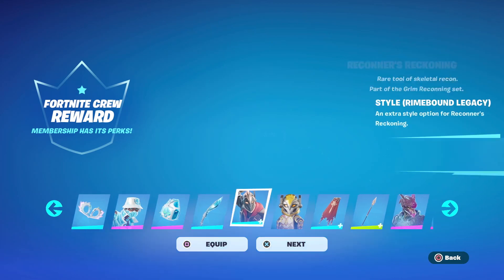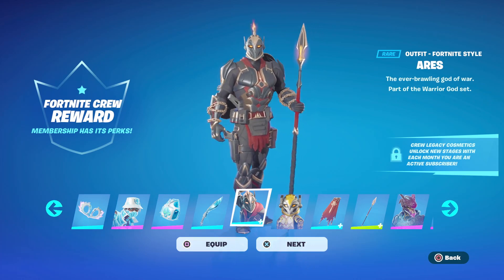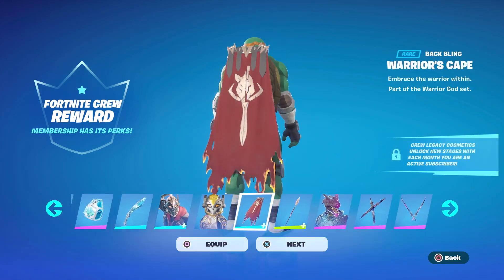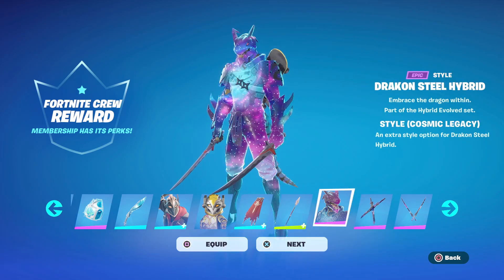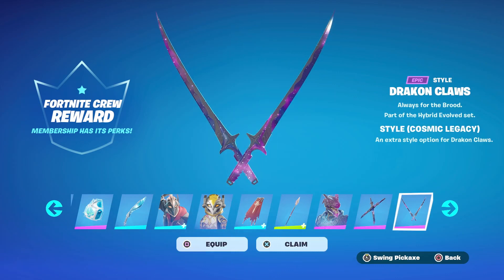The stuff we get this month is the Ares outfit — the God of War, the ever-brawling God of War — part of the Warrior God set. It has a Lego style, the Warrior's Cape back bling, and the Immortal War Doru pickaxe. That all looks awesome. We also get the Cosmic Legacy style for the Drakon Steel Hybrid outfit, the Drakon Scale Duo back bling, and Drakon Claws pickaxe.